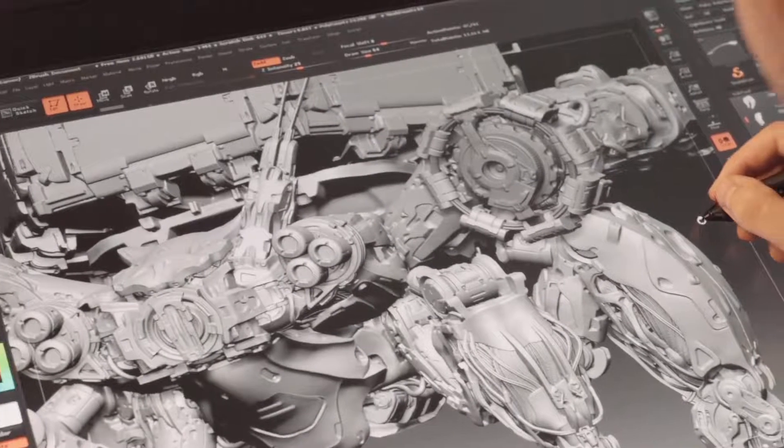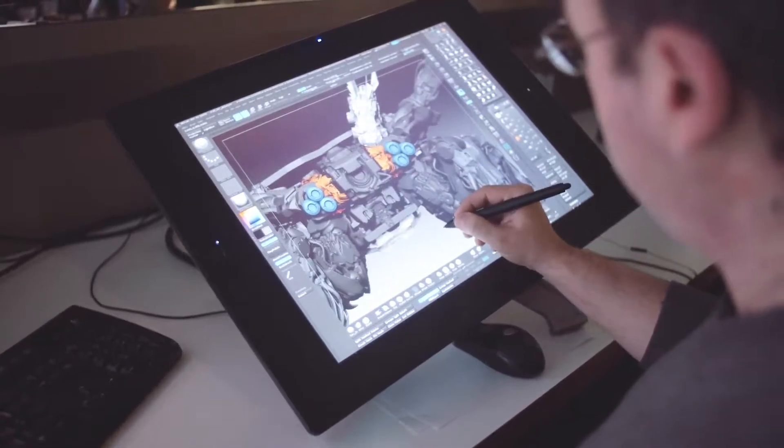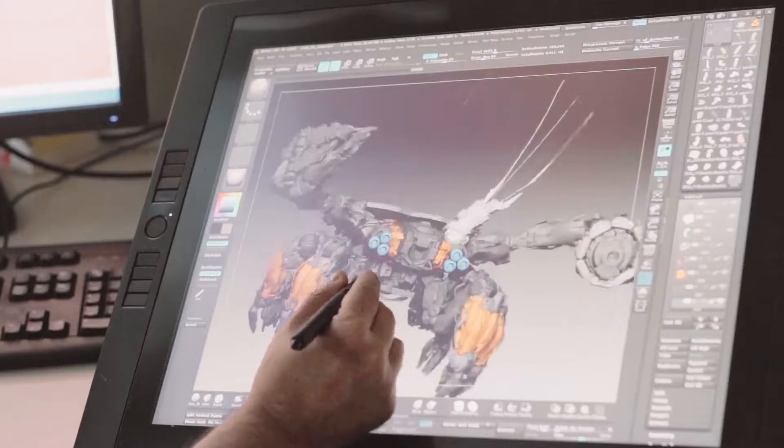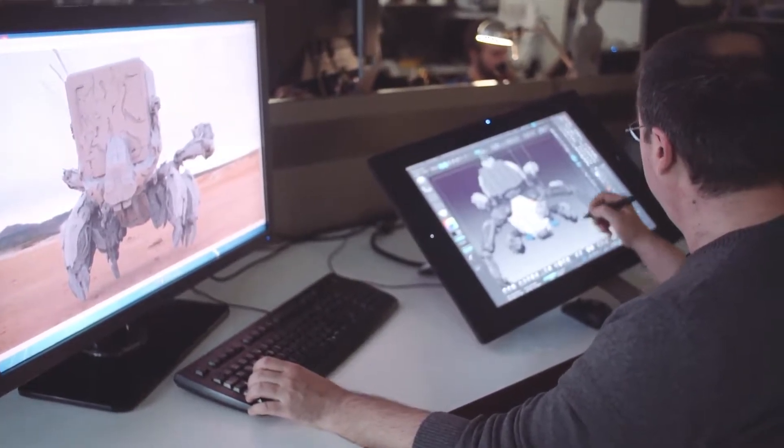The machines turned out to be very much animal-inspired. That is something that the game designers found to be a very natural way for us to portray these machines. We knew basically we wanted them very big, very awesome, and we wanted lots of them, but we didn't necessarily know what the exact look was going to be. We also played with more insect-like creatures or more traditional-looking robots.